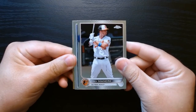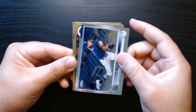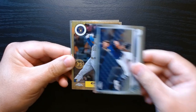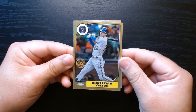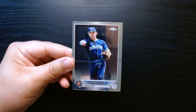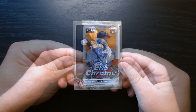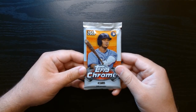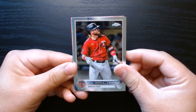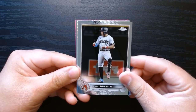We got Trey Mancini. Oh, a brew — no, this is a Ray. Tire glass now. And who is on the 35th? Christian Yelich on the 35th anniversary. Behind him we have a Nico Horner base. Second pack, let's get it.